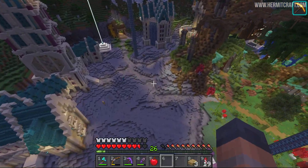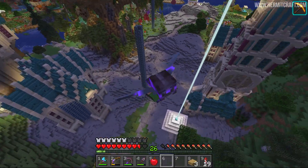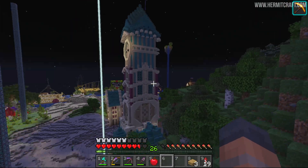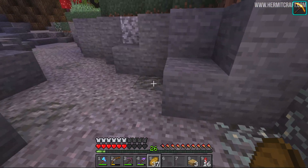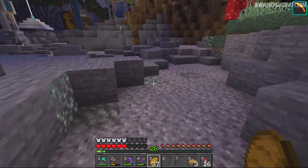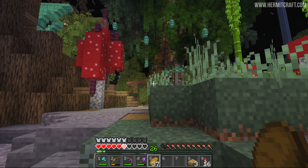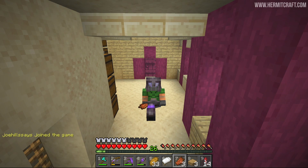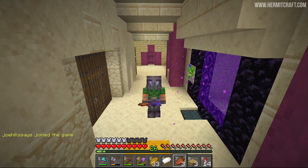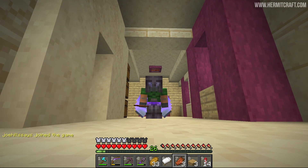Now with our glow lichen placed on the paths, at night you can see that the tracks through the wasteland are illuminated — which is actually a really nice effect. The texturing itself isn't much to marvel at, but it's the wastelands after all. I'm sure we'll have more uses for glow lichen in the future, but for now we're going to turn to an adventure I had on the server with Doc M earlier today.